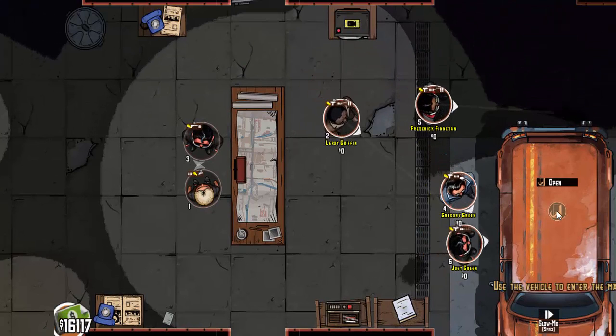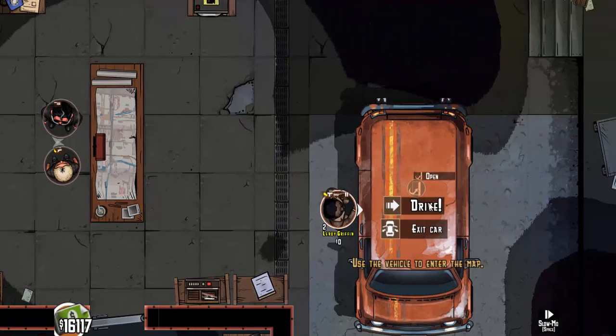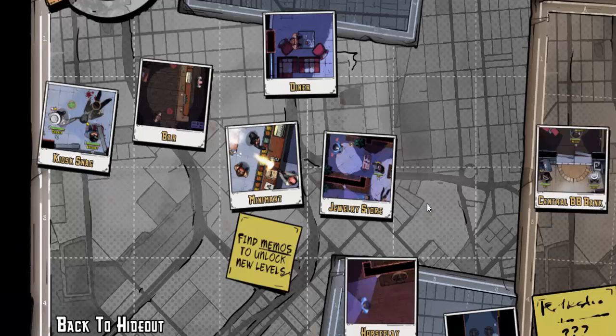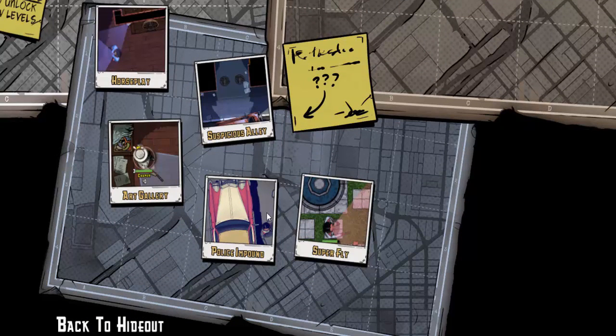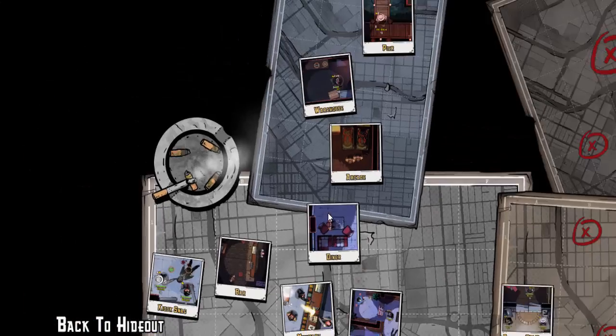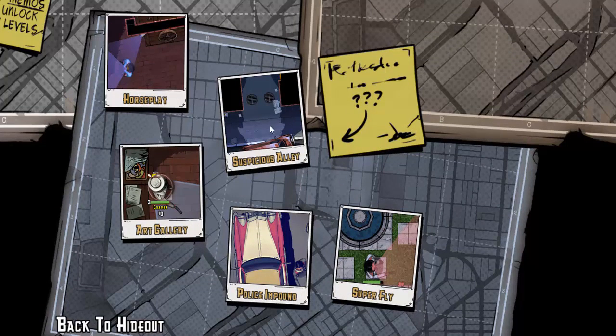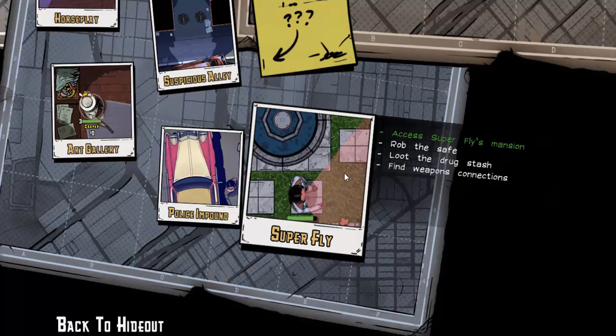Let's jump in the van and go to the mission select screen. As you recall, the last video was the police impound — we had to find a car, break into the trunk, and steal the goods. We now have about eight or nine more missions to go. Right now we're on Superfly Access: Superfly's Mansion — rob the safe, loot the drug stash, and find weapon connections. This is a pretty difficult mission, more for the gun combat than for sneakiness; we're really going to have to get into it and fight.